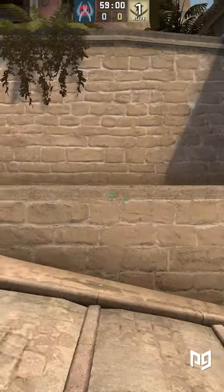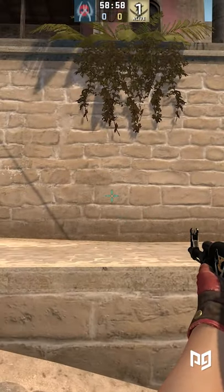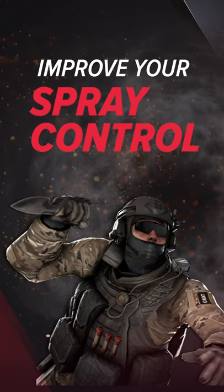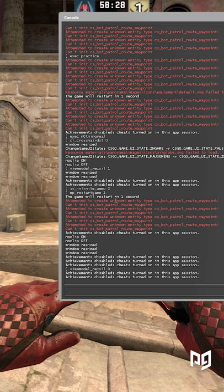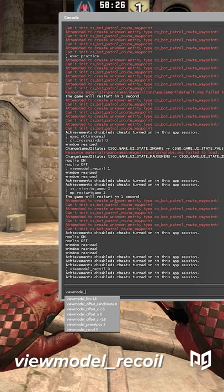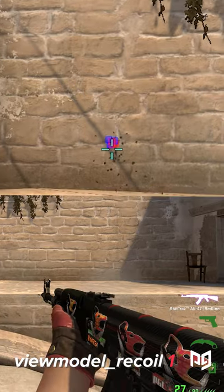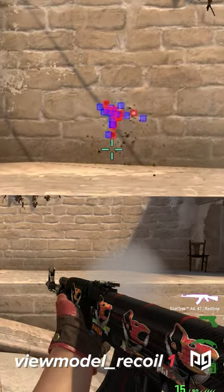In CSGO there are a lot of little settings that have no place in the menus but can actually be accessed through the console, and one of them actually helps a ton with spraying. The command we're talking about is viewmodel_recoil, and by default it's going to be set to 1. The idea of it is to mimic the recoil pattern on your view model to make spraying easier.